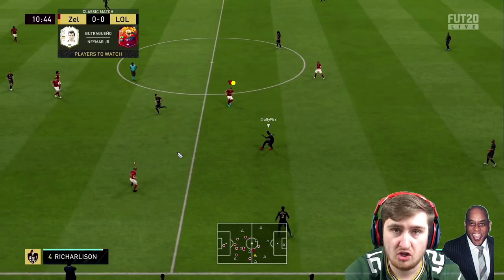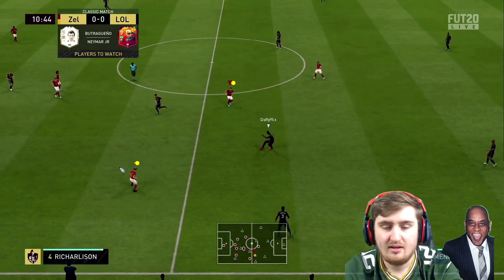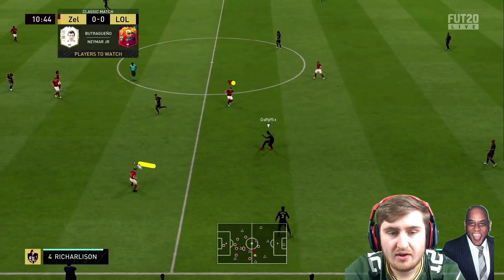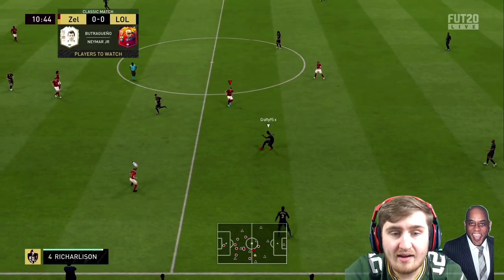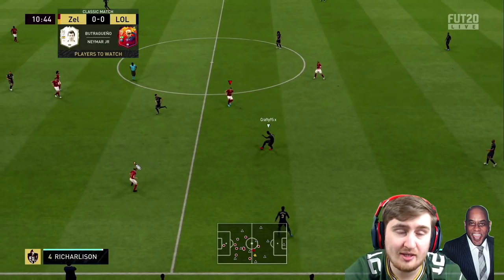It's vital in my opinion for getting better at pressing and learning how to use the second man press to use the second defender indicator. A lot of people actually have this turned off - you need it turned on in my opinion. So this indicator shows who I'm controlling. The second defender indicator is slightly more grayed out - you can still see the red triangle, it's a bit grayed out but pretty easy to see in game. When this is above a defender's head, if you press L1 you will switch to that defender.